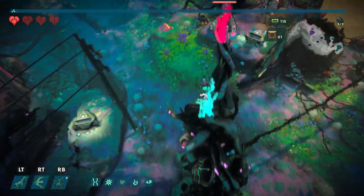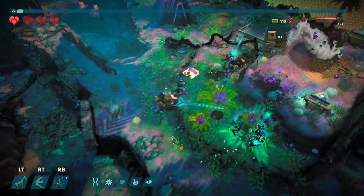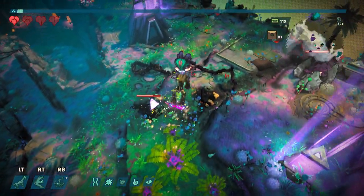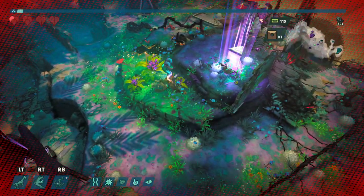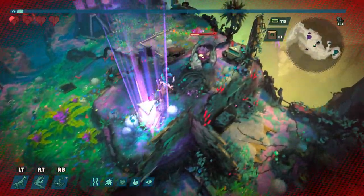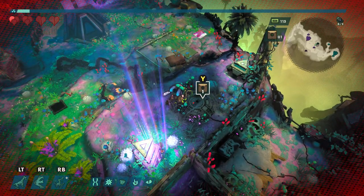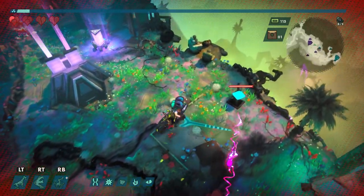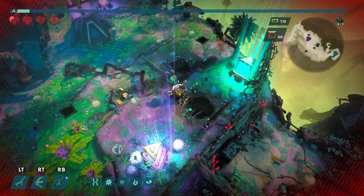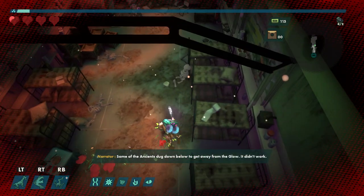I like how colorful this area is. I mean, this whole game is colorful, but this area especially seems to be more so than the previous one. That did two hearts of damage — got to be careful around those guys. We also got a sewer here, or a bunker or something we can open. This is our first run, so I want to try out everything once to see what it does. 'The ancients dug down below to get away from the glow. It didn't work.'